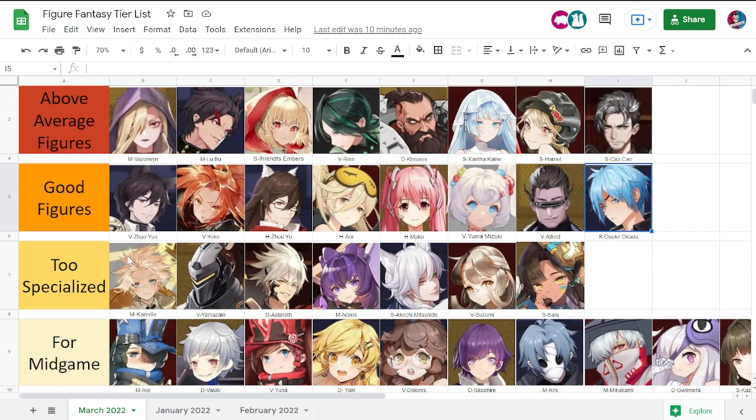Let's move on to your above average figures. These figures excel in one or two things and are good in others as well. For example, Vazirwin excels so much in AoE damage that you sometimes have to pick her over Zarola. I did that in some stages because I wanted a lot more damage spread out with high DPS.